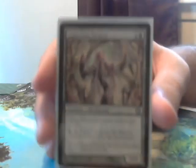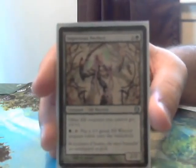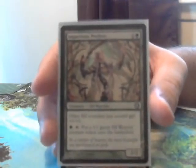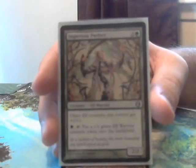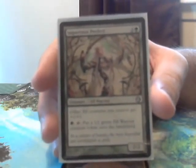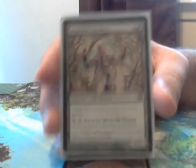The last creature we have that makes other elves big, and also coincidentally produces tokens, is Imperius Perfect. She's a 3-cost 2/2 — other elf creatures you control get plus 1 plus 1, and you can tap her and a forest to put a 1/1 green elf warrior creature token onto the battlefield. Pretty sweet.